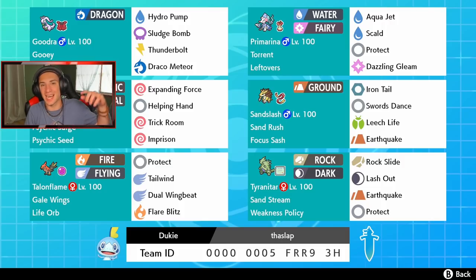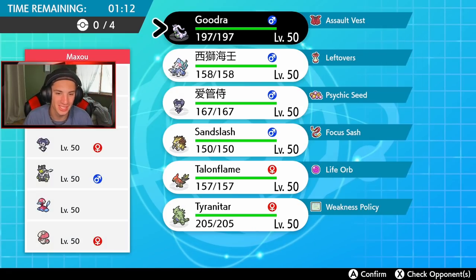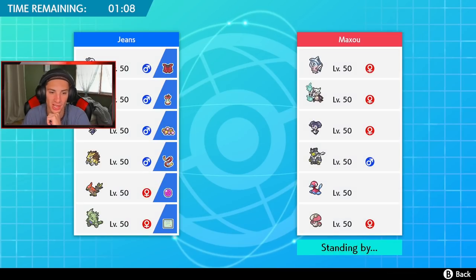Alright, I'm ready — let's hop into some battles. This opponent's team is all Trick Room, so the play is to Imprison that with Indeedee and get rolling. I'm going to lead Indeedee and figure out my second slot. We don't even need to take speed, so I might just lead Talonflame because it's so strong with the Life Orb. I'll definitely be bringing Sandslash and Tyranitar.